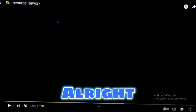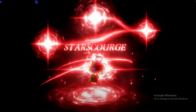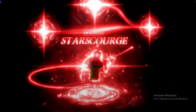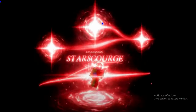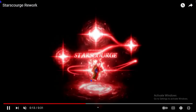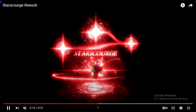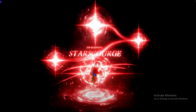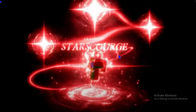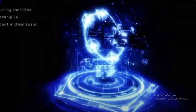The first aura we are going to be checking out is called Star Scourge Rework. This looks really cool — I like these red star things, they look really cool. It's very bright but that's fine. This rework needs to be added to Era 9. If this doesn't get added I'm going to be very sad. Let's move on to the second aura.